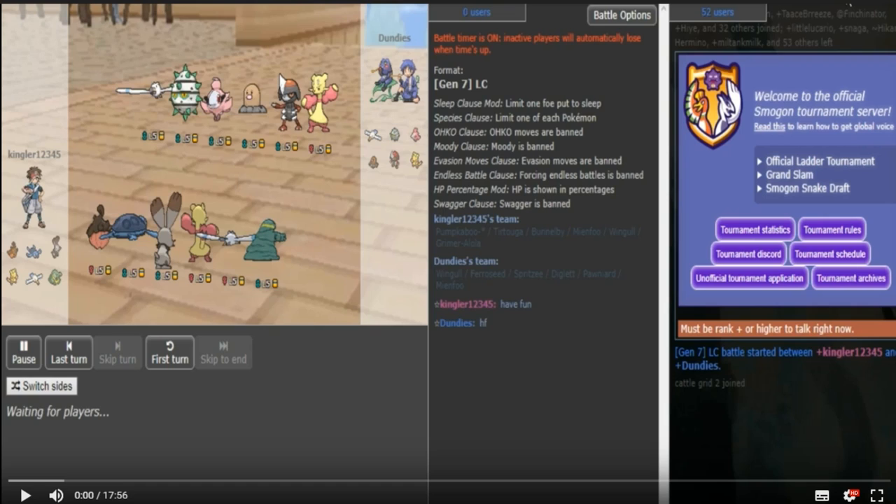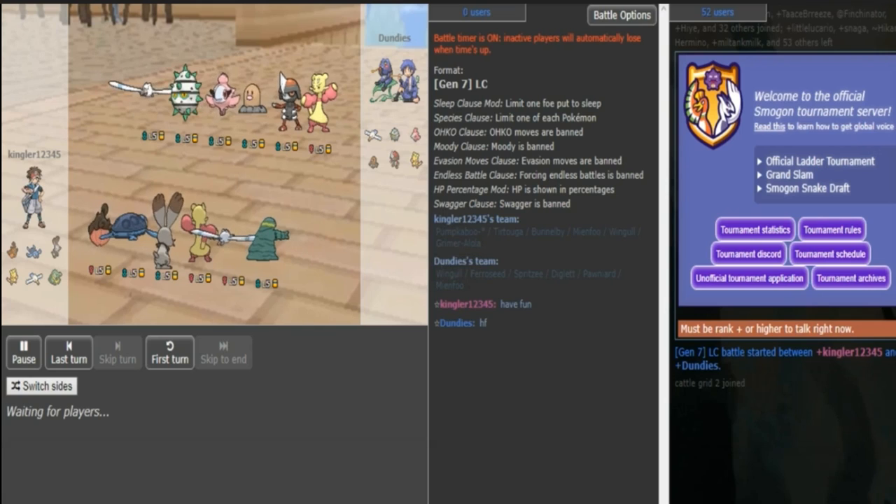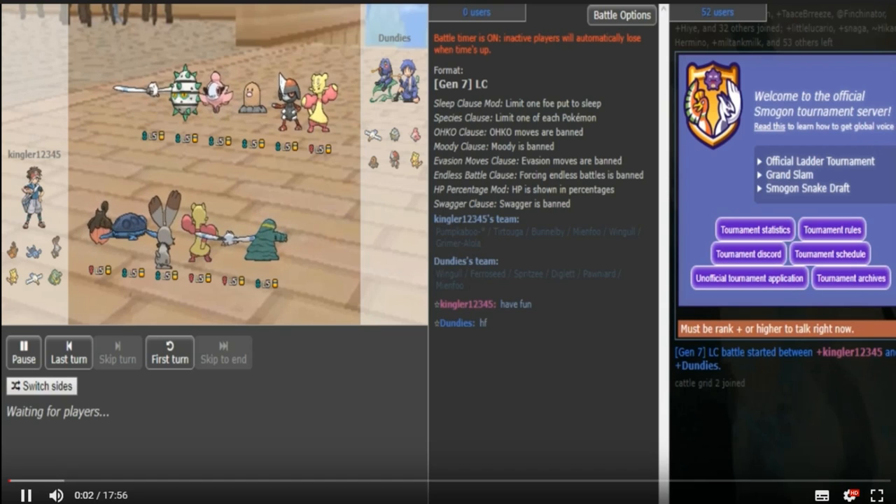Now on Dundies' team, Gastly actually looks quite annoying — it's either going to be Pursuit Diglett or Scarf Pawniard. Then it's either going to be only Spikes on Ferrisseed, or Spikes plus Rocks, or no Spikes if this is Scarf Pawniard. Then it's just going to be a Wingull with either a Z-move or the regular set. And it's just going to be a standard Spritzy and Mianfu with Violite boys.